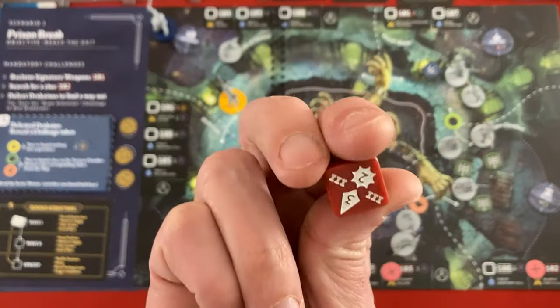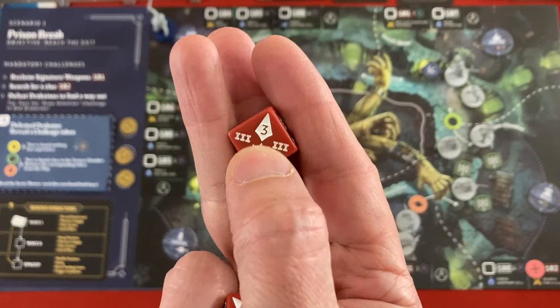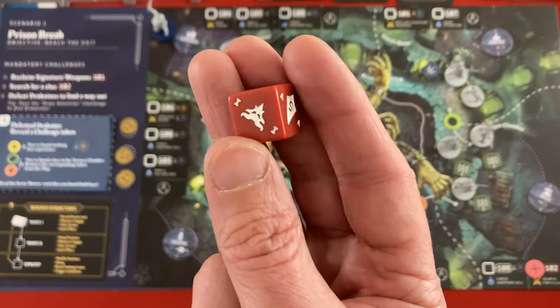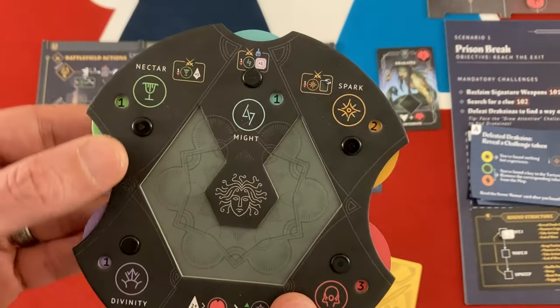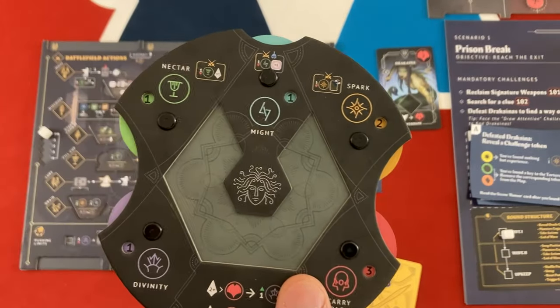Combat is dice-based. You put dice on people and you're trying to get arrowhead symbols. You don't want blast symbols, because those cause hits to you and make you lose Icor, and you don't want the symbols that activate the enemy's ability. There are a bunch of resources tracked on the board - these are very much a prototype so it's a little tough to see the numbers sometimes.